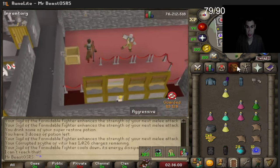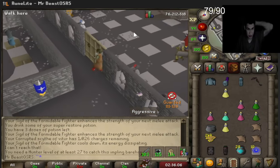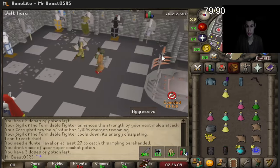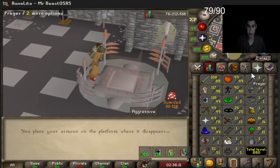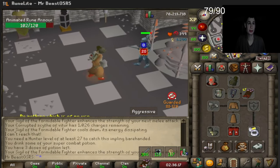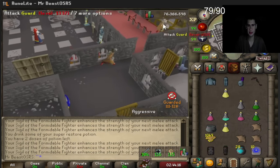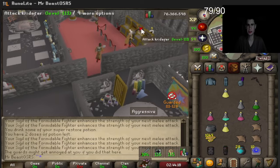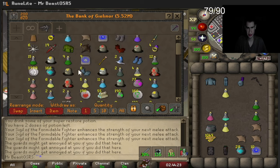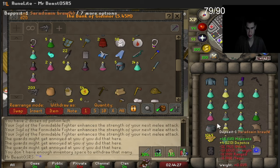We're going to use our Torag hammers because it's just a waste of scythe charges — you're not going to get that boost on monsters with the scythe in the warrior guild. So it's really kind of a waste to use the scythe on animated rune armor. About 10,050 tokens — that should be enough for one long trip inside.